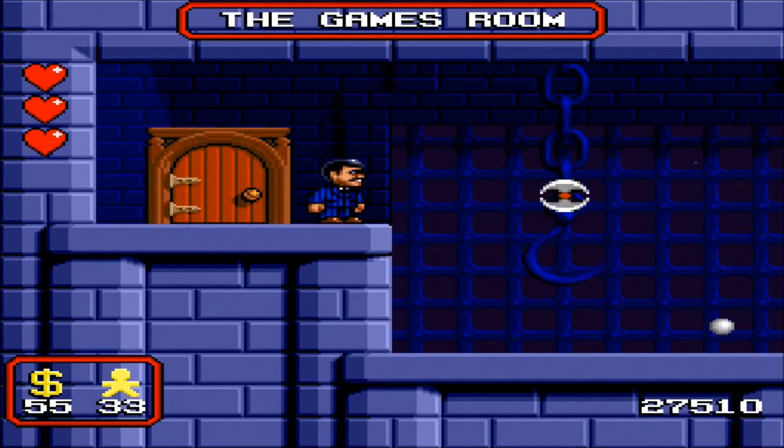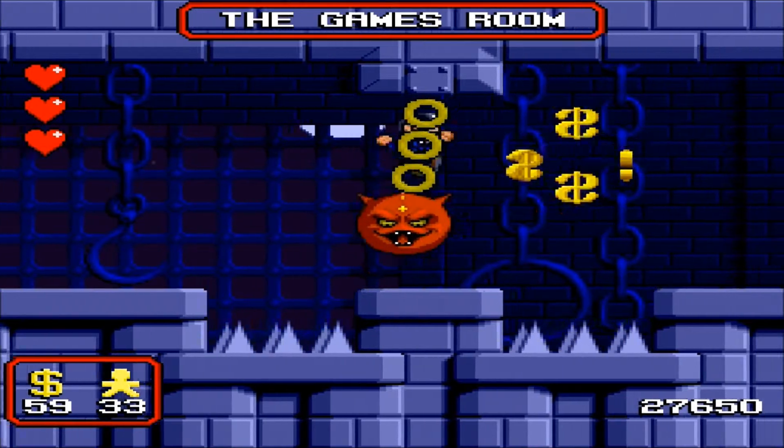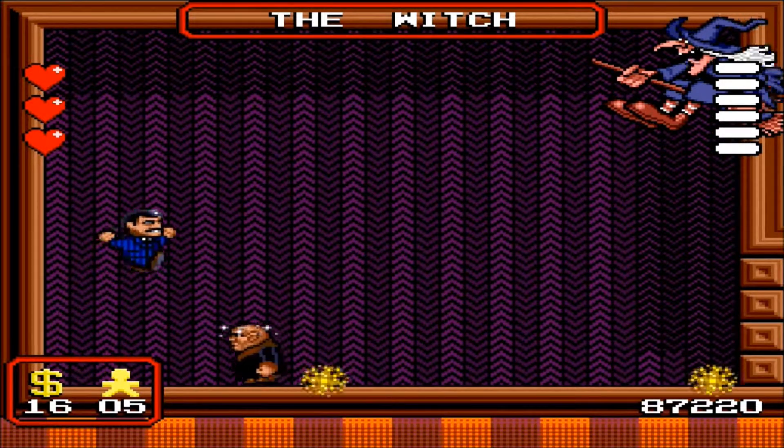As the story goes, the Addams Family's lawyer, Tully Alfrid, has taken control of the Addams Family mansion and captured the entire Addams Family — well, except for Lurch and the Thing. It's up to you as Gomez to explore every nook and cranny of the mansion to free all of your family members and put an end to the lawyer's dark bidding.